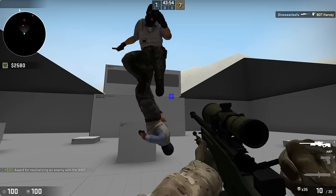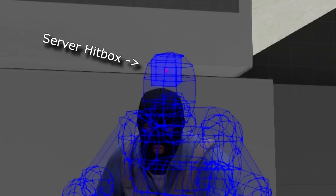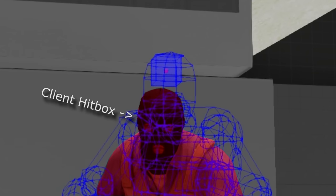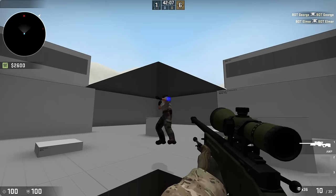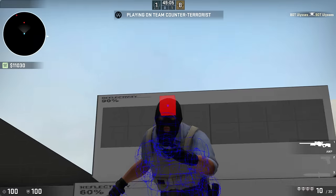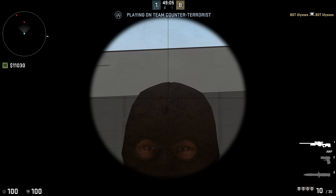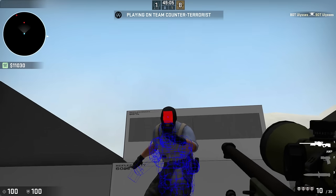If the blue dot lands where you shot but the red one goes on the back wall, that means it hit the server hitbox — the hitbox that counts when it comes to doing damage — and not the client hitbox, basically where you see the model is. So a blue square on the player but a red square not there is bad, because this means you hit the server hitbox when you're not really aiming on the player. And when the red is on the player but the blue isn't, this is probably worse, because this means you're aiming on the player but it misses according to the server.